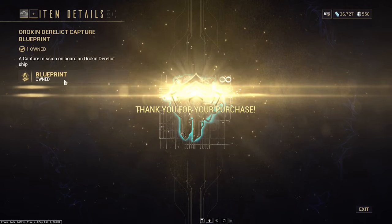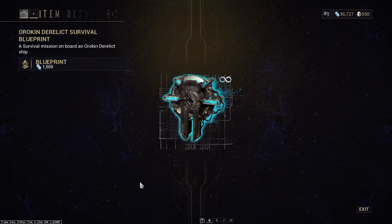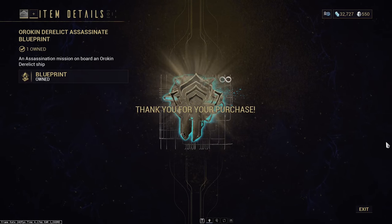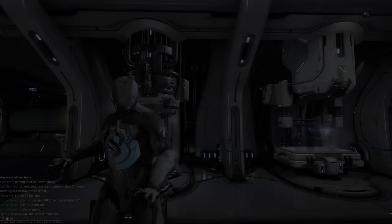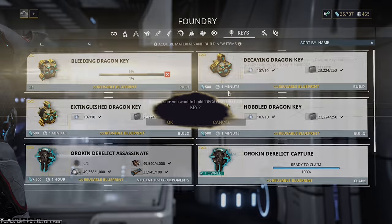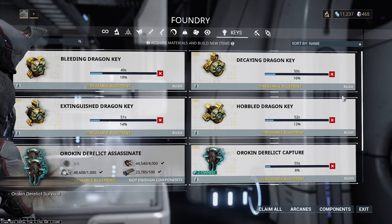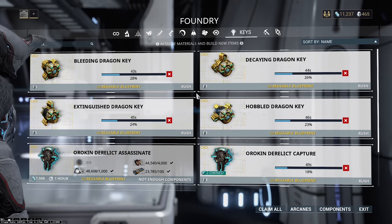The Orokin Derelict is like a void tileset that's basically scrapped — a bunch of infested have taken over. Realistically, all we're here for is farming these corrupted mods, a frame called Nekros from a boss called Lephantis — we'll talk about that in the next video — and we'll also need the Orokin Derelict Survival for a piece of a frame known as Octavia. For now, don't worry too much about the Survival and Assassination keys. If you just get your hands on the Orokin Derelict Capture Key, you should be good to go. Craft as many Orokin Derelict Capture Keys as possible, because every capture mission gives you one powerful corrupted mod.